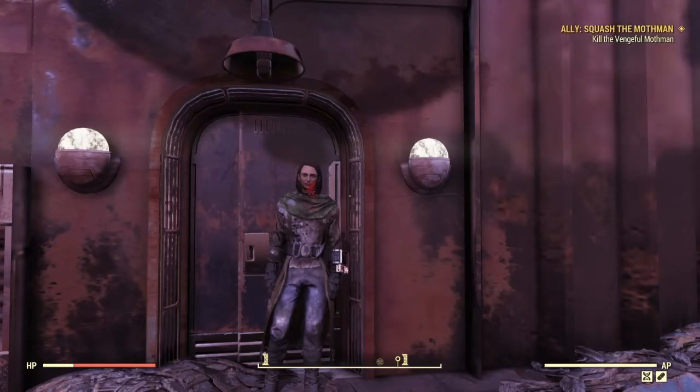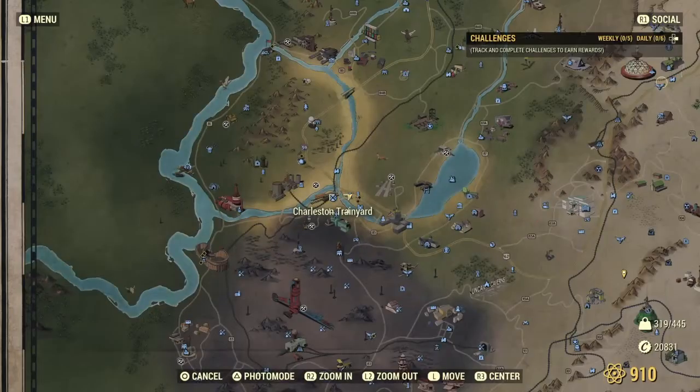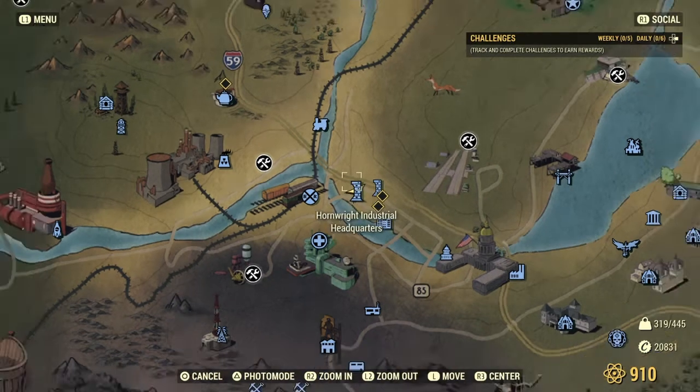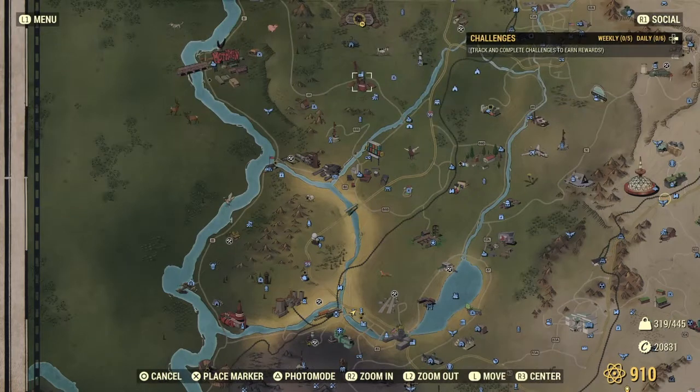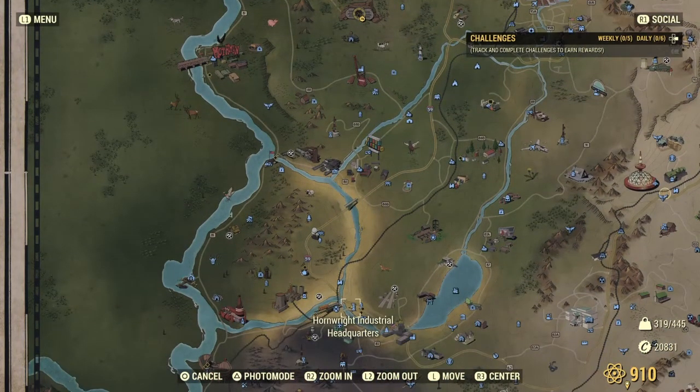Hello and welcome back to another Fallout 76 Junk Location video. In last week's video someone asked me if I could come over and check out the Thornright Industrial Headquarters in Charleston. When they first said it I was like, you won't get much stuff in there — until I arrived and I realised that they are right and I am wrong. So here we are in Charleston, the Thornright Industrial Headquarters. It's the first of the two towers closest to the train station and it's quite close to Vault 76, just south and just outside of Flatwoods.